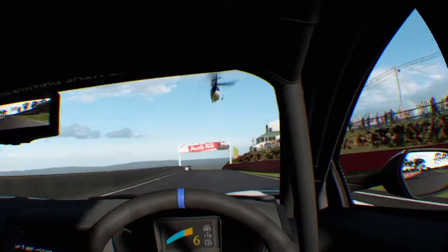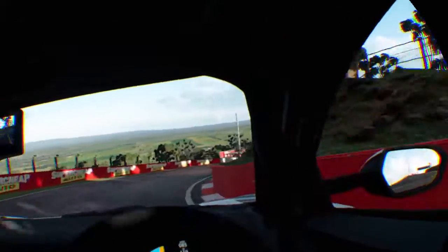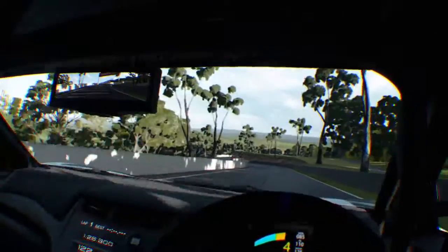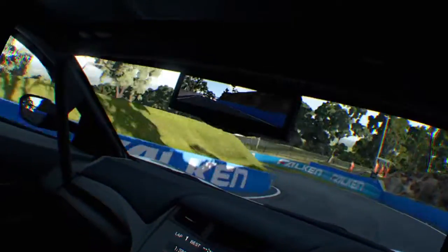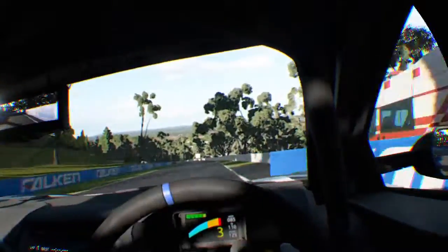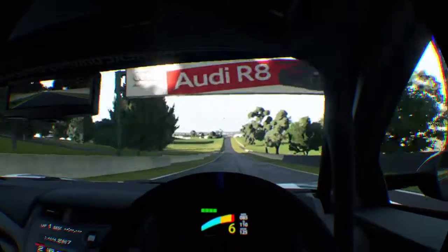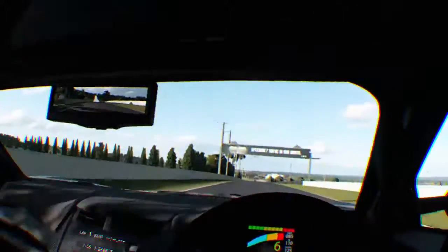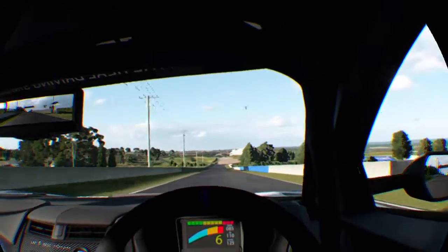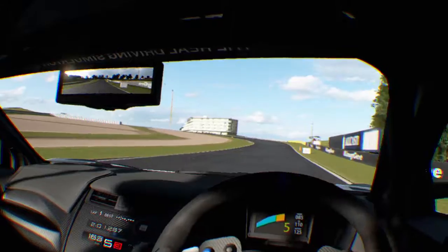It's got plenty of grip. Here we go, heading down the mountain now. Let's pull up and drop a couple of gears. Oh, a little sideways there. Heading into the mountain corner — got through that not too bad. Let's see if we can max this thing out. We're up to 250 km/h, really pushing as hard as we can go. Not bad.